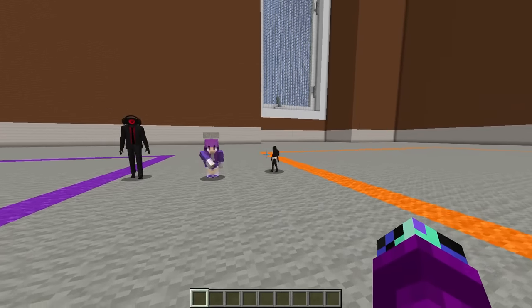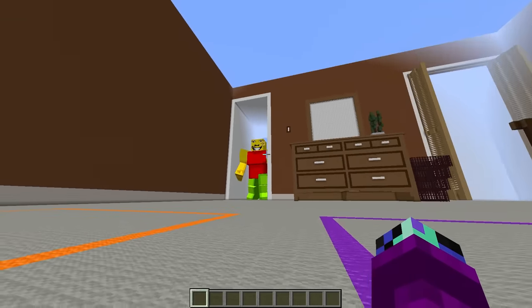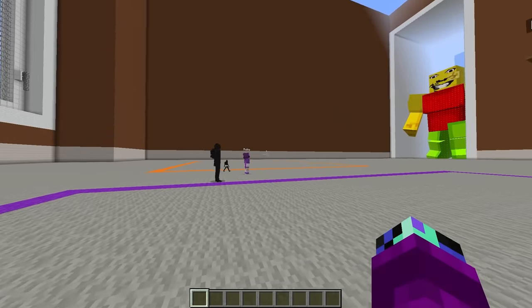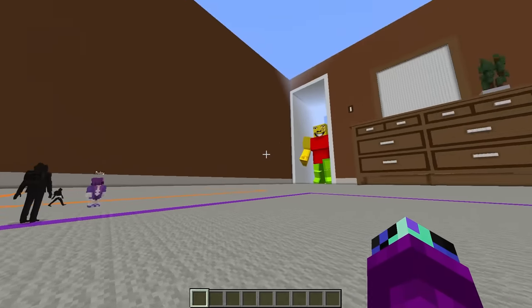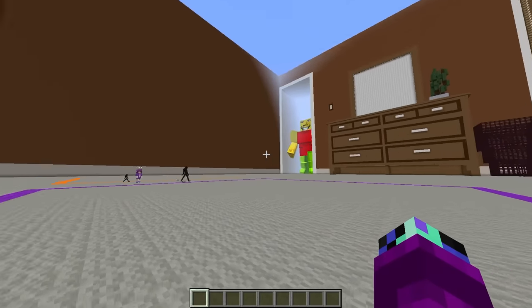Today we're playing Build to Survive. Wait, why are we in a bedroom? That's because we're playing against Weird Strict Dad. We've only got a few minutes before he breaks through that door. That looks terrifying. Yeah, we better get to building. I'm building on this plot over here. I want to be as far away from that guy as possible.